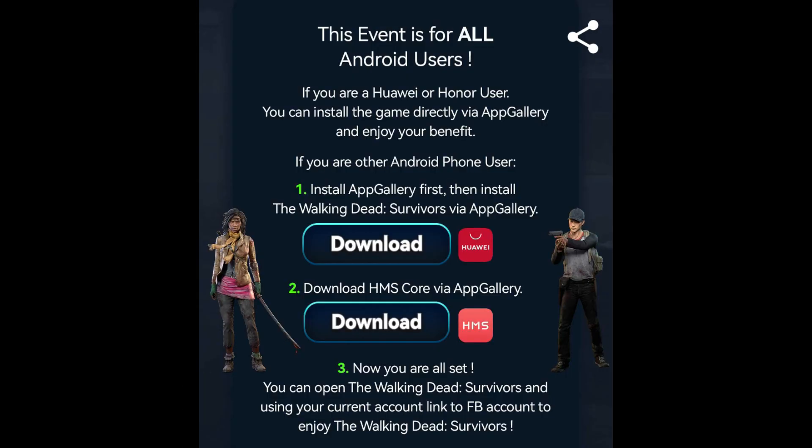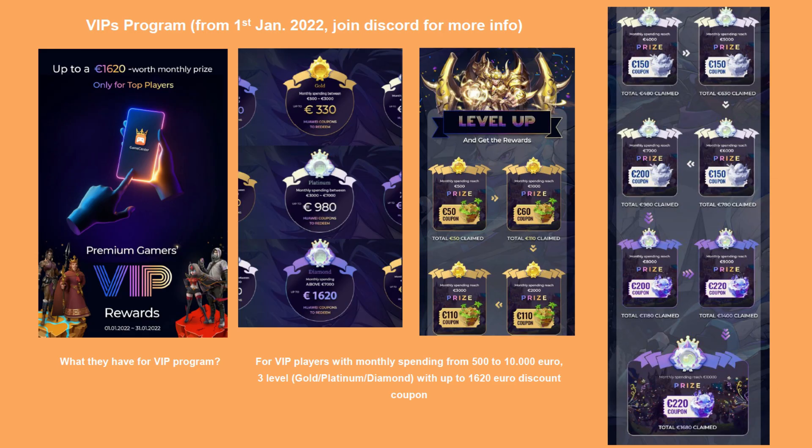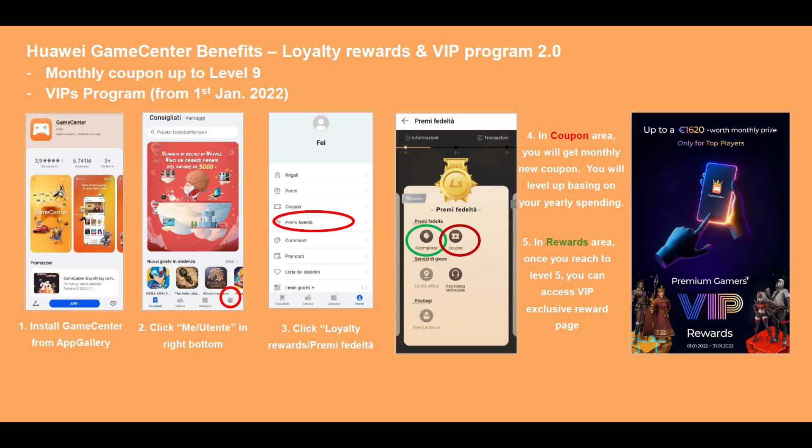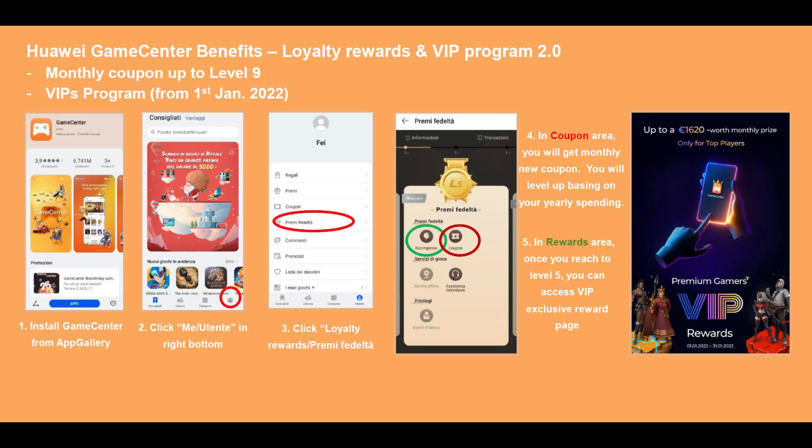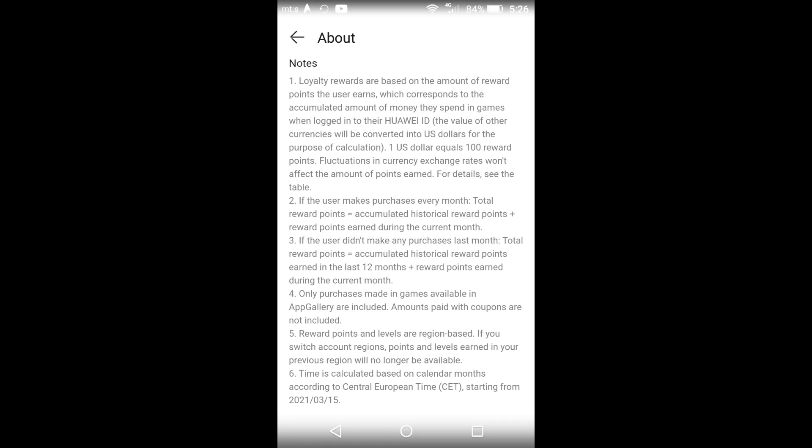In our Discord group you can also get support and help for your purchases in game in Huawei AppGallery, and you can ask for more explanation on how the AppGallery, Game Center, and VIP program work. The link to the Discord group is in the pinned comment and in the description of my video. The new interesting thing in Huawei AppGallery is called Game Center. When you spend money in game you will get loyalty rewards and eventually reach the VIP club and get a lot of benefits, coupons, and discounts.